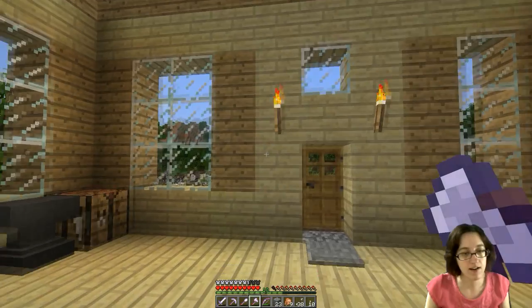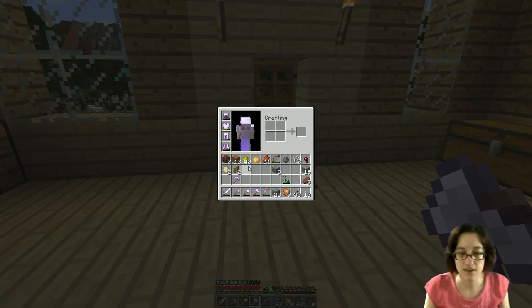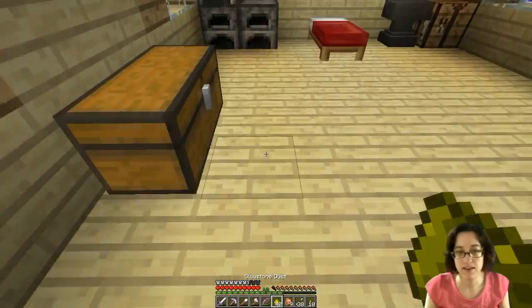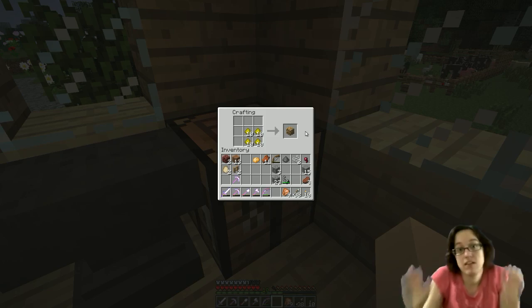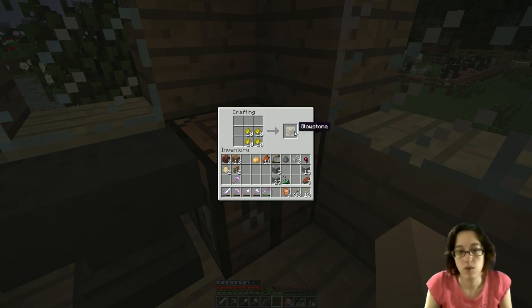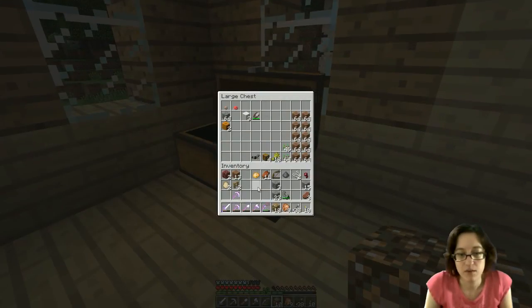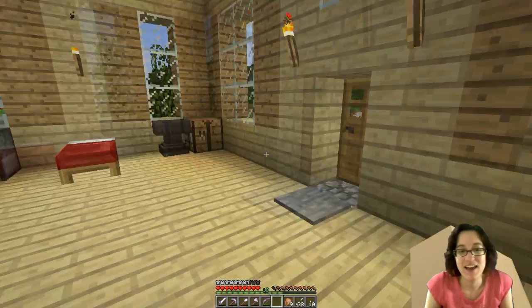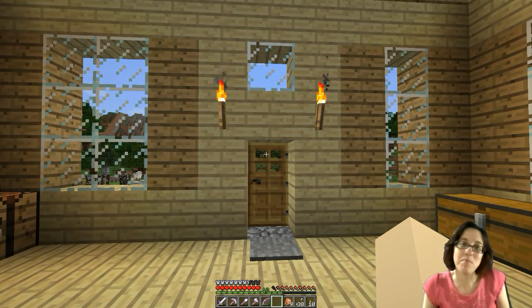I think our little mission has been a little successful. We have some glowstone. What will we use this for? One day — new house, something. I don't know. But I will say, see you next time.